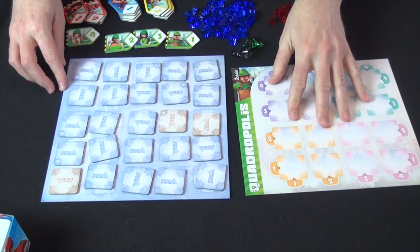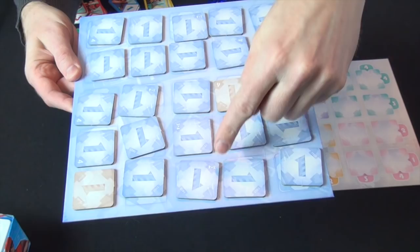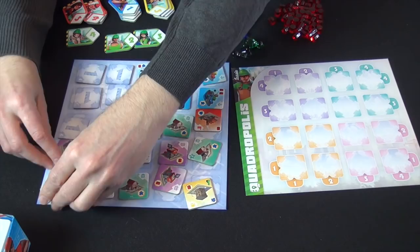After you've laid out all the tiles, you turn over the tiles based on the number of players. With four players, you turn over everything. With three players, you leave the tiles with a four face down. With two players, you leave the fours and the threes face down. On the assumption that we have a four-player game, we'll turn everything face up.